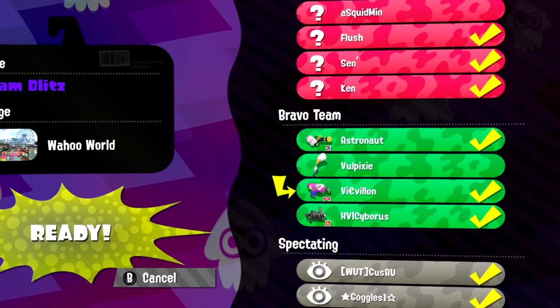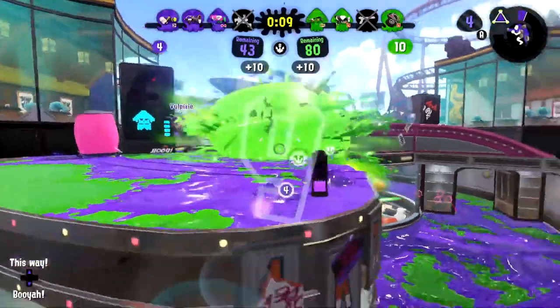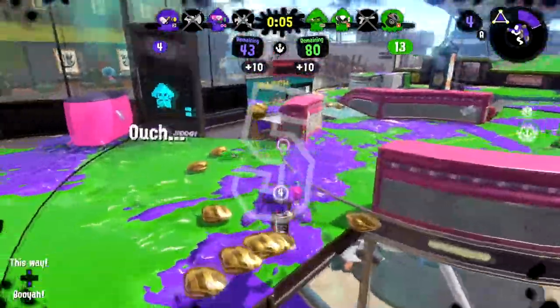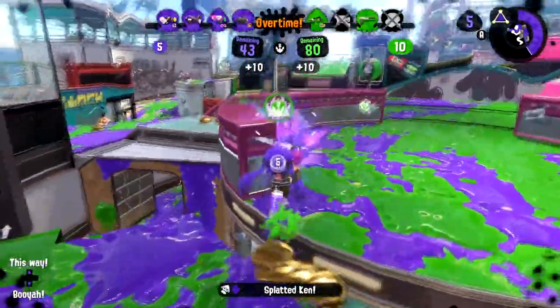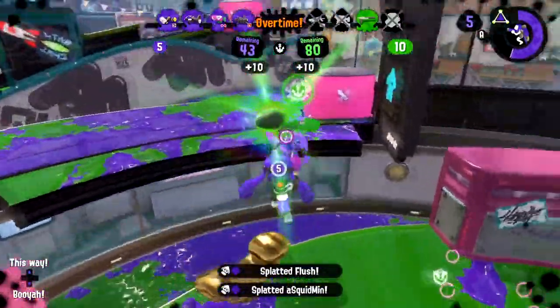Inklings and Octolings keep buying those 52 Gals before they even get on the shelves, and we really missed having a bit more variety in our inventory. You might be thinking to yourself, what's one point of damage? And yes, you can bring your current model Splattershot in for an upgrade at no extra charge. But the answer is a lot.